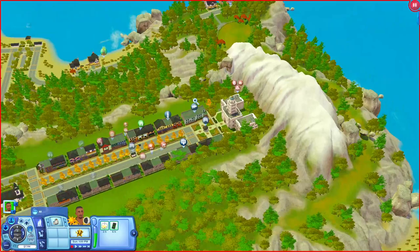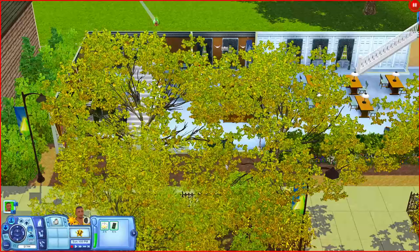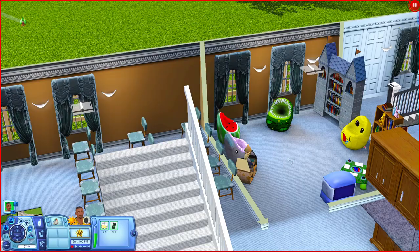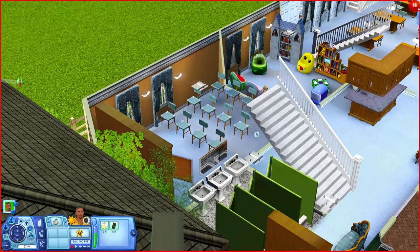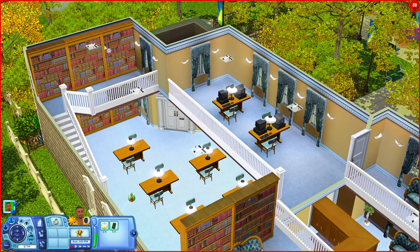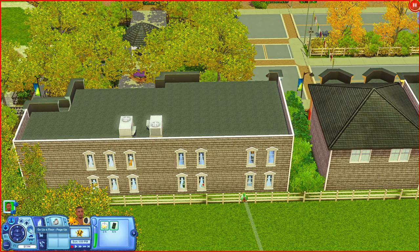The Main Street Archive is the library. Coming in there are places to sit by the front door, a bookshelf, and a children's room where kids can play with toys or read. Going further there's a meeting room, maybe for town hall meetings, with a dry erase board, and a study area with tables for homework. Upstairs has more bookshelves, places to sit, computers, and a bathroom.